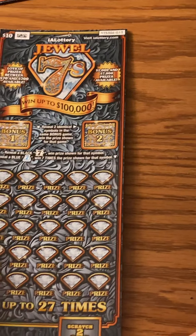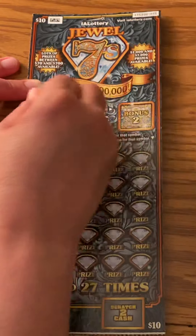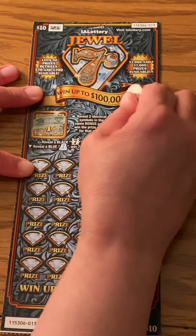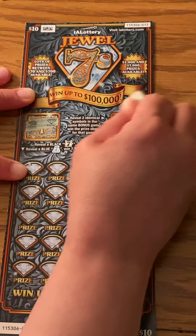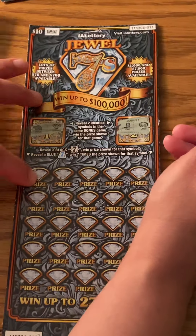Okay, we've got ticket 13. Play the bonus game first. We've got a turtle and a diamond, and an owl and a poker chip. No match.